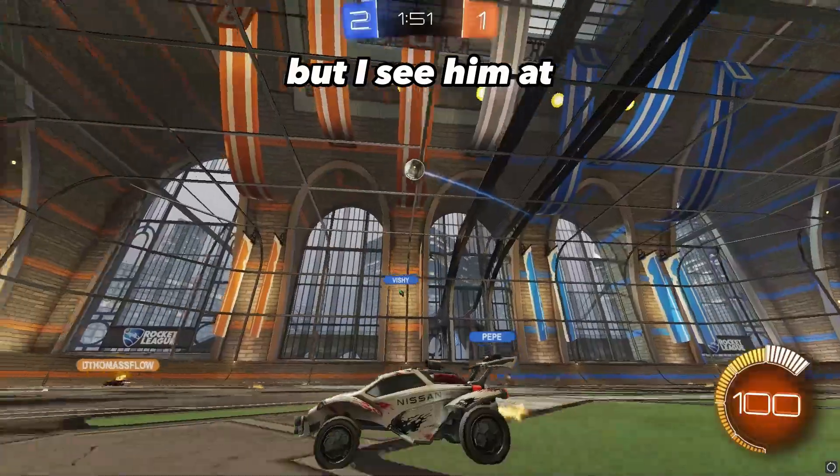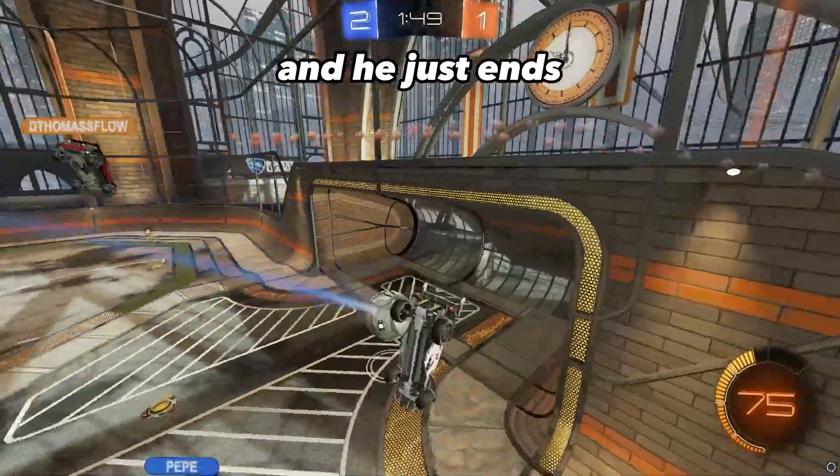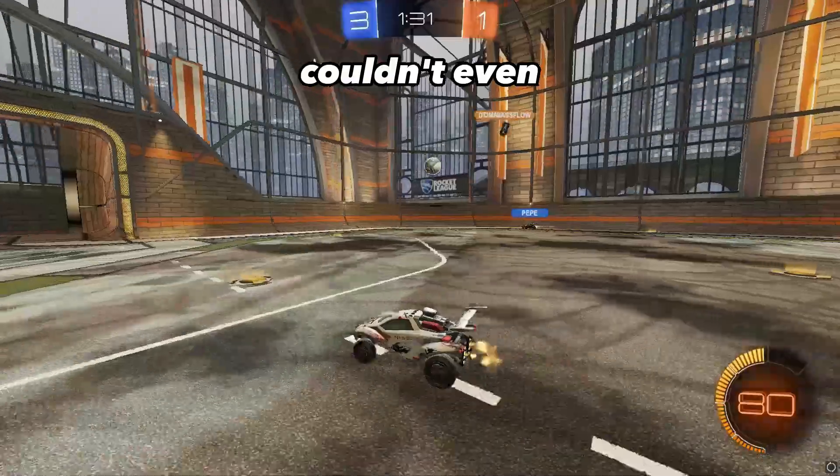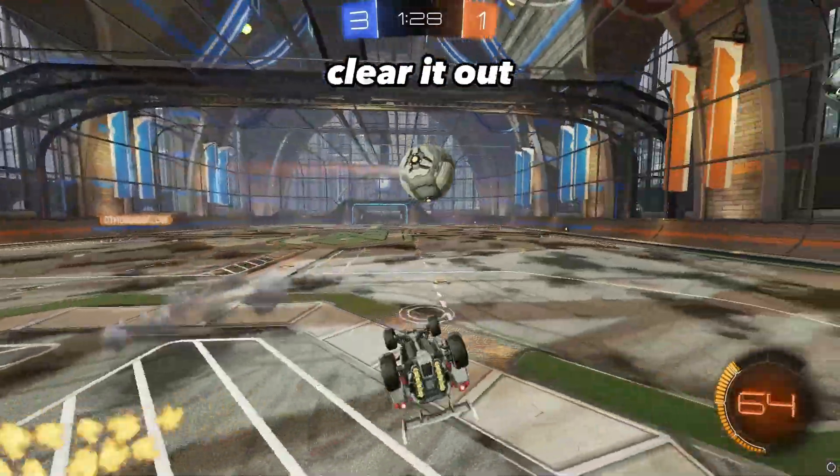I'm waiting on my teammate to challenge, but I see him at the corner boost — I think I have to go, and he just ends up faking me. I'm really not one to hate on teammates, but this guy couldn't even hit the ball. Another 2v1 situation — I just have to clear it out.